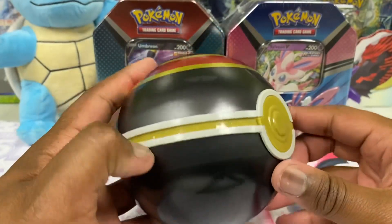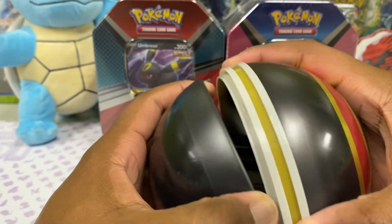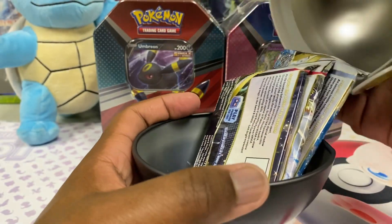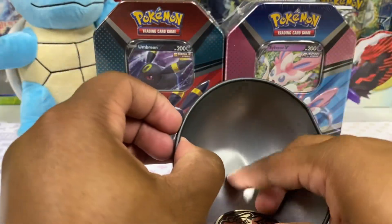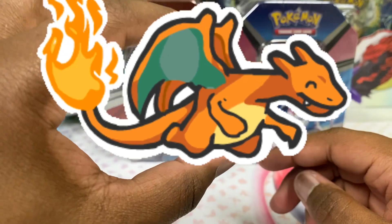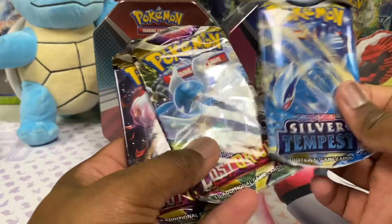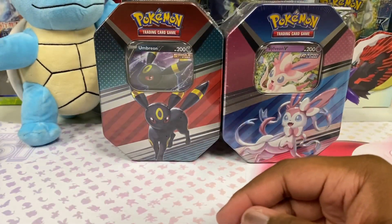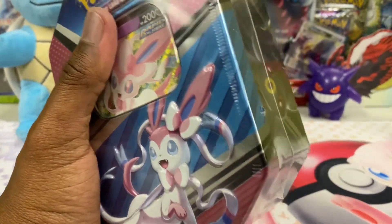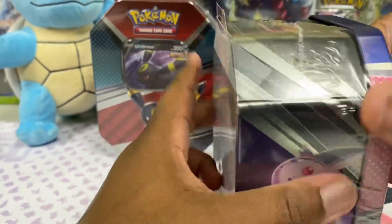People have been talking about a lot of Evolving Skies showing up in products, which is pretty cool. If you've been paying attention to the value of a lot of the cards, man, it's been going crazy. Looks like no Evolving Skies in the D23, but there is a Charizard coin in there. We got Silver Tempest, Lost Origin, and Lost Origin. That's not bad — there's some hits in there that are very desirable.